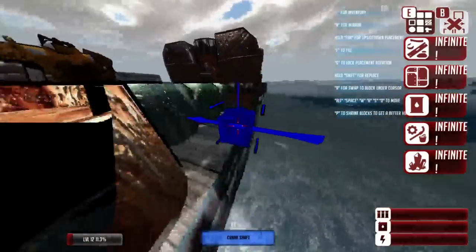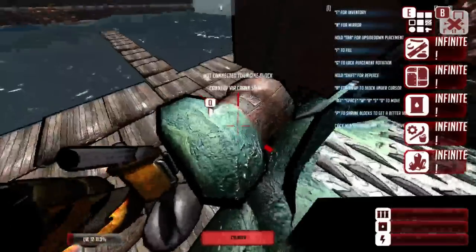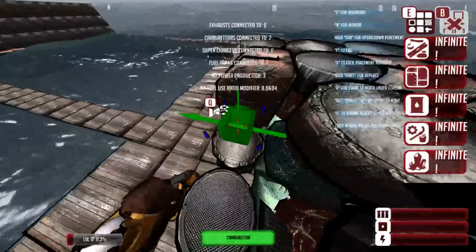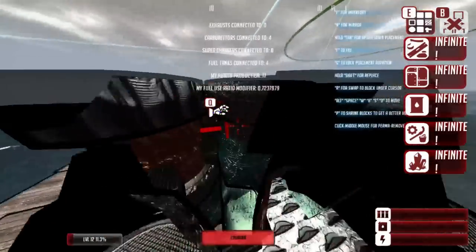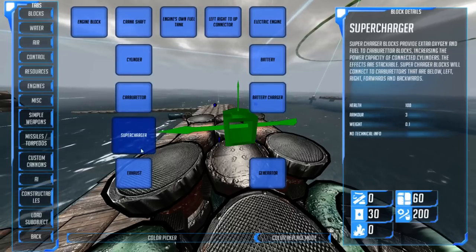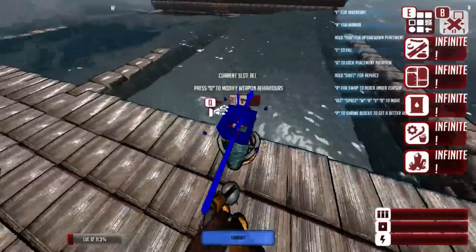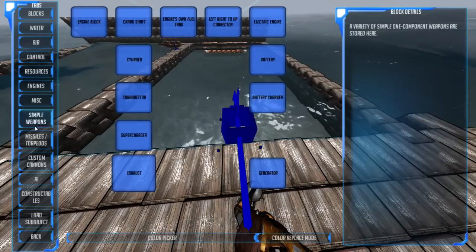Crankshaft — get a cylinder, cylinder, cylinder. Carburetors — carburetor, carburetor, additional carburetors. Let's get a quick supercharger in here. That should keep this thing from sounding like a dying whale. Get a couple exhausts on top of the cylinders. Alright, we're good to go. Back to this — apologies for that. Let me remove this and move on to the next of our simple weapons.